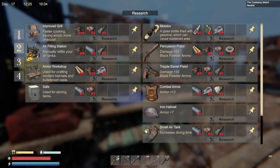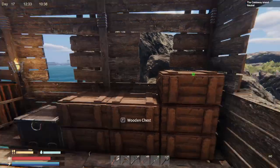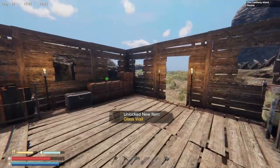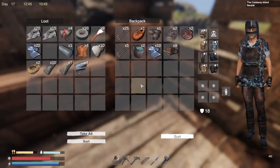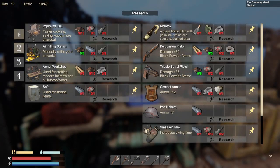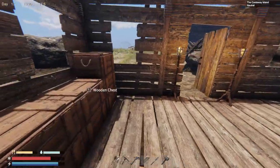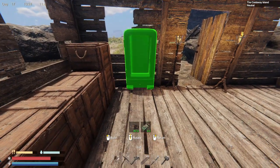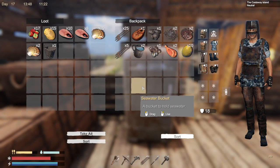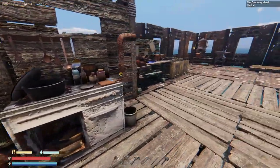I could have swore I had that unlocked already, so let's go back in here and research that. Actually, I want to research the glass wall as well because that would make the base look pretty awesome. Do I have an electronic part? I do - I'm doing that too. The fridge is five electronic parts and scrap - maybe I'll do that right now. I'm going to put a fridge down right here. We're going to put food in the fridge. And then I can make glass bottles, so that means I can take water out of here. Now I can cook better things.